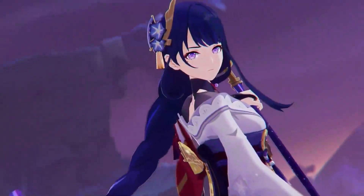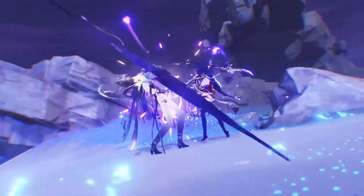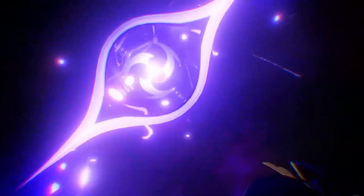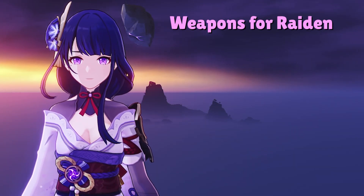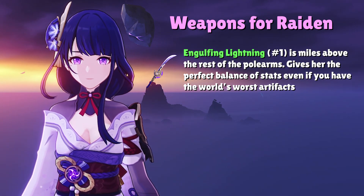Raiden's weapons are pretty straightforward. We have the usual 5-star polearms at the top, but we also have two 4-star polearms that perform very well — one is completely free to play, while the other comes from Wishes. Starting with Raiden's best in slot by a landslide, we have Engulfing Lightning. Not only does this weapon fit her aesthetic perfectly, but the weapon's passive also allows you to perfectly balance her stats, even if you have some pretty trash artifacts. If you can get this weapon for Raiden, it's possibly the biggest crutch you could have for her.